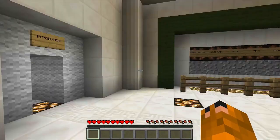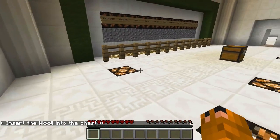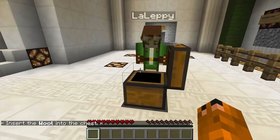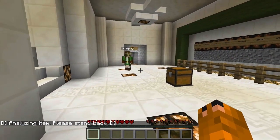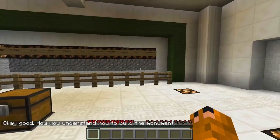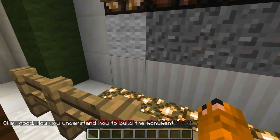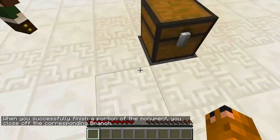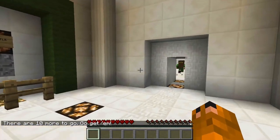We find the introduction and put the first item in the chest. It says: when you successfully finish a portion of the monument, you close off the corresponding branch. There are ten more to go.